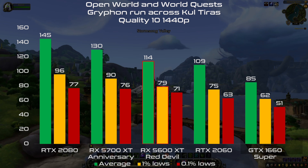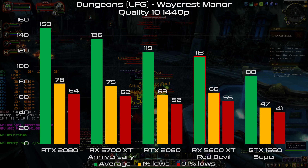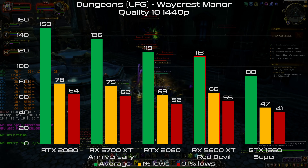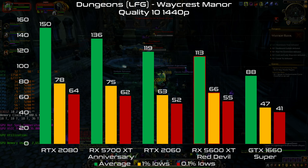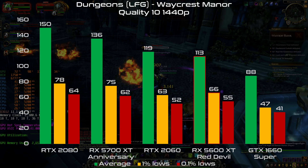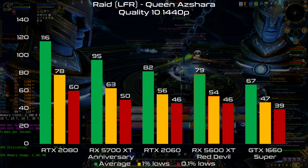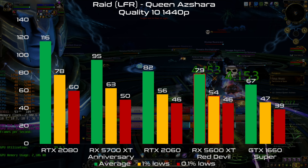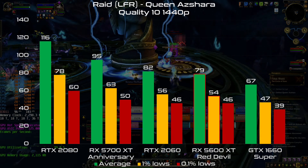Let's start with Shadow of the Tomb Raider. At 1080p we have a nice 115 fps on average and 92 fps minimum, around 10% more than the RTX 2060. Using a high refresh rate monitor with FreeSync the experience is very nice, but as you can imagine it's the same also for the 2060. At 1440p we have another solid result with 77 fps on average and 63 fps minimum, again 10% more than the RTX 2060, and with both cards you can enjoy playing with a high refresh rate display.